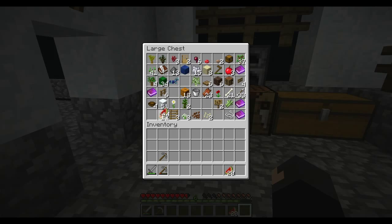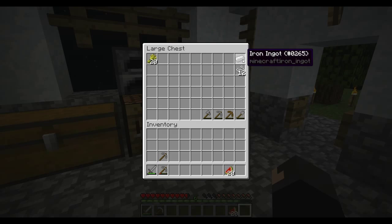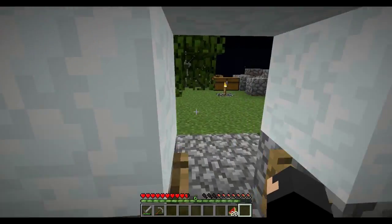I've got lots of melons now growing and about 20 wheat. When I was working on the mob grinder, a zombie actually dropped some iron. I've got 12 strings too. So much going on in this episode, it's crazy.